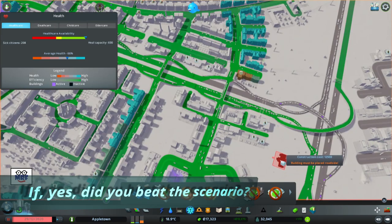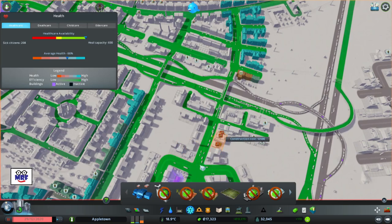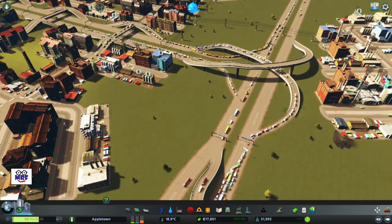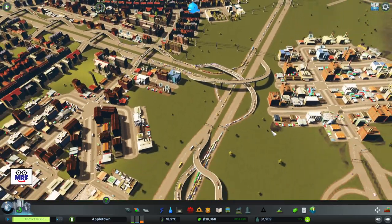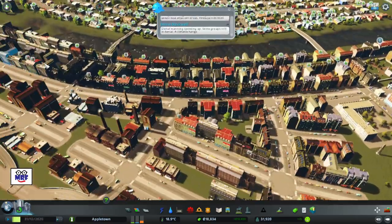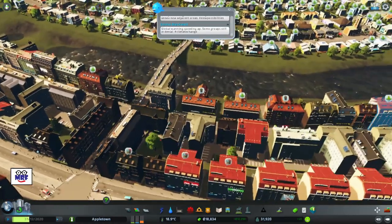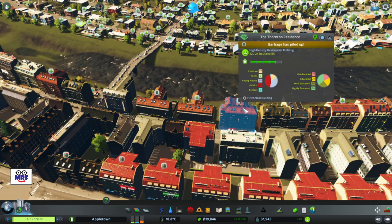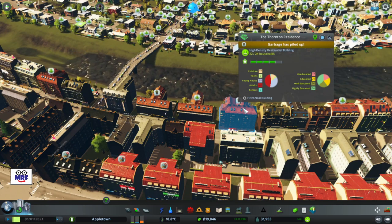I'm using up my money awful quick here. Let's hit play and let the game play for a little bit — I've got to make up some money for all the services I've built. An ongoing problem we can see is garbage has piled up, so that's another city service problem we have to deal with.